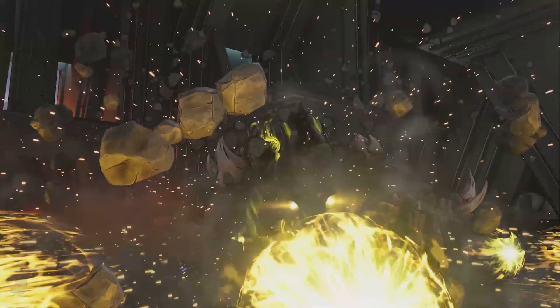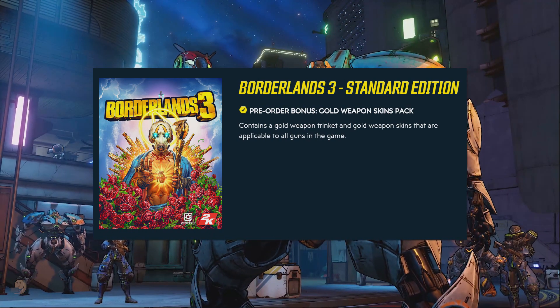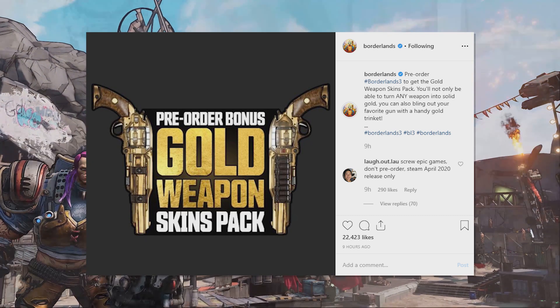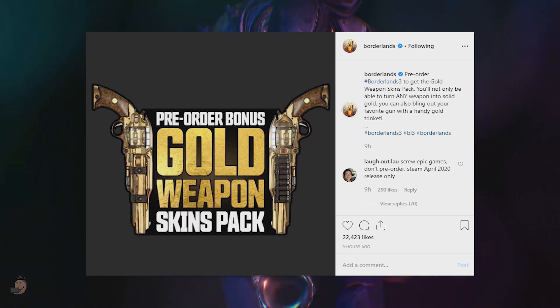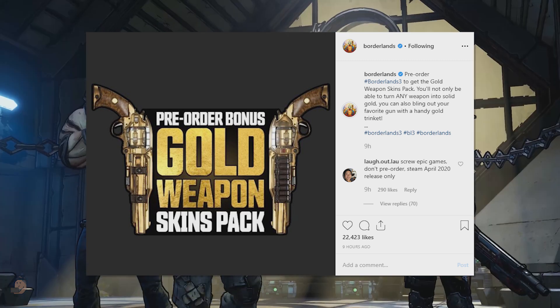Speaking of golden, many of you would have noticed that by pre-ordering you get access to a golden weapon skin pack. But what does that actually mean? Well, this pack will turn any weapon into a solid gold version of itself. So if you really want to bling it up or look extra gaudy, you best pre-order. You also get a gold trinket you can put on your favourite gun to make it look even more bling. This can only be on one gun, but all of your guns can be made gold.